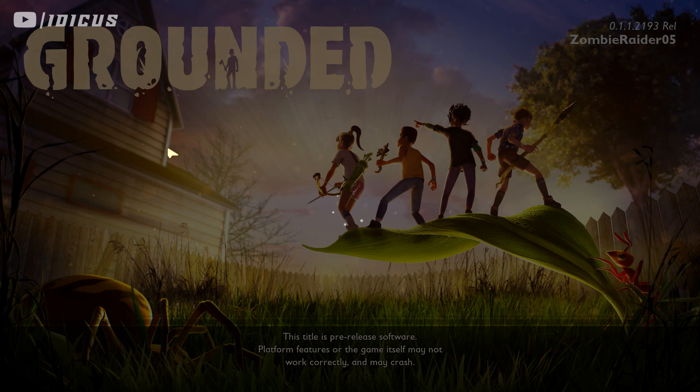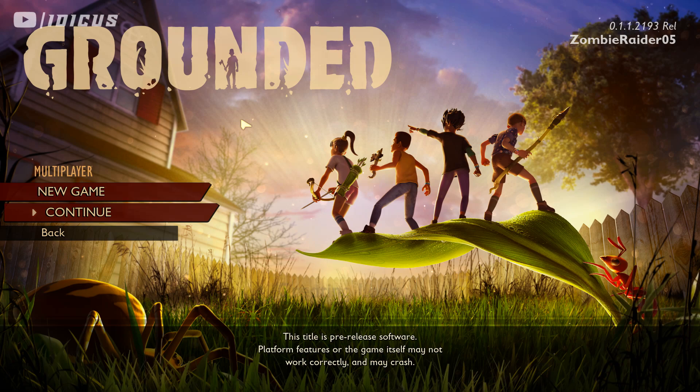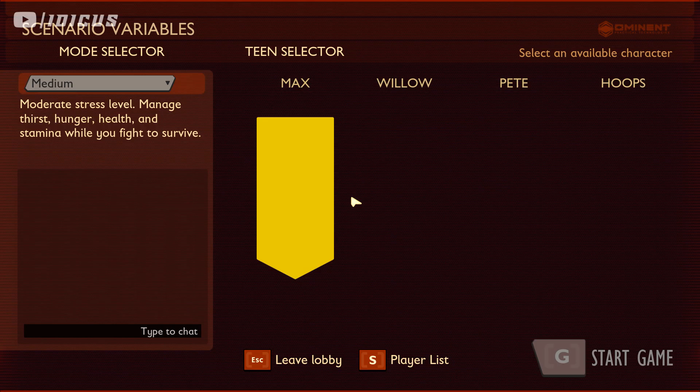Quit and reload. When you load back in, it thinks that each of those items is an entire stack. If you don't do the save-quit-reload process, picking them up can ruin things — the game combines all the pieces back into one pile, and that's where things could go wrong.